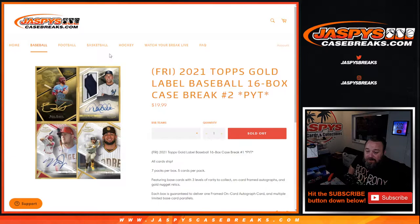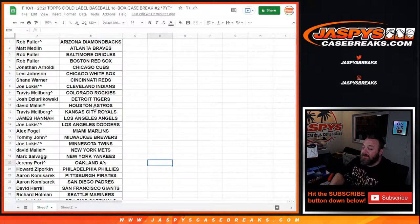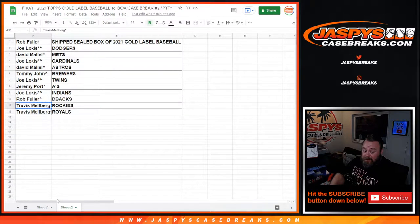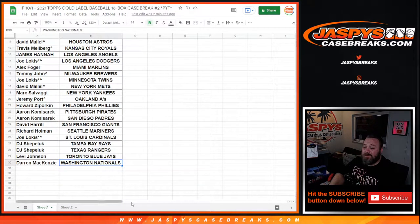Hi everyone, Sean with JaspesCaseBreaks.com here doing 2021 Topps Gold Label Baseball 16-box case break, pick your team number two. All cards ship and it's on release day. Here is our list of customers and their respective teams, thanks to everybody for getting in — Rob Fuller and the Diamondbacks down to Darren McKenzie and the Nationals. If you see anybody with this little rooftop next to their name, that just means they won that in a team filler randomizer.